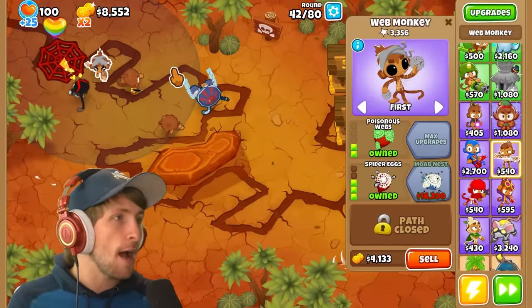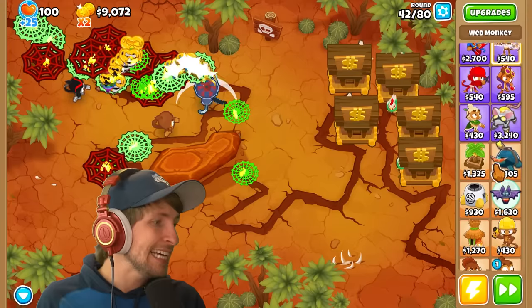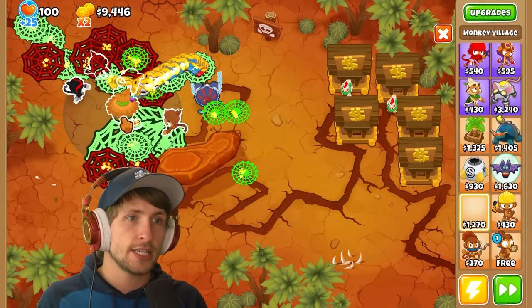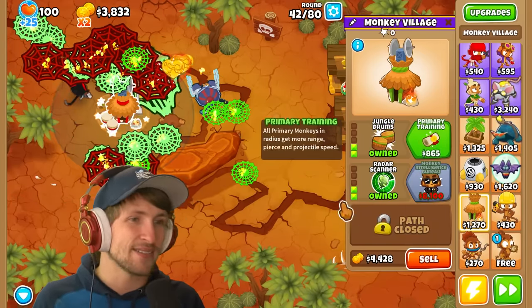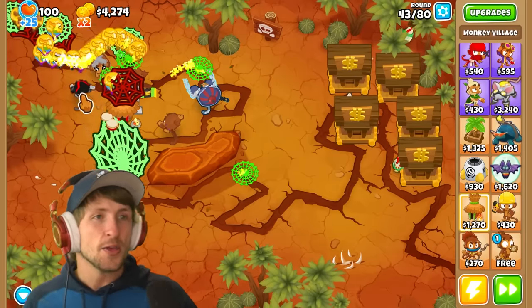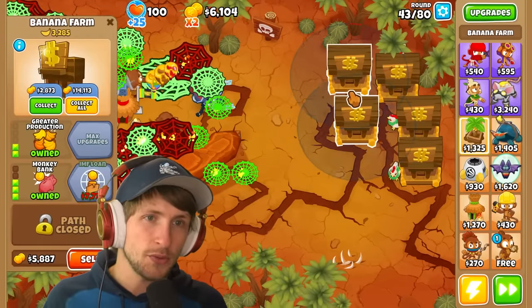So now it poisons the balloons and on top of that adds the spiders to them. Camo balloons - I should get a village down here to cover the spiders. It's so hard to see what's happening right now. At least we've got this going on. The balloons that immediately pop out are a little spooky but I'm not too worried.